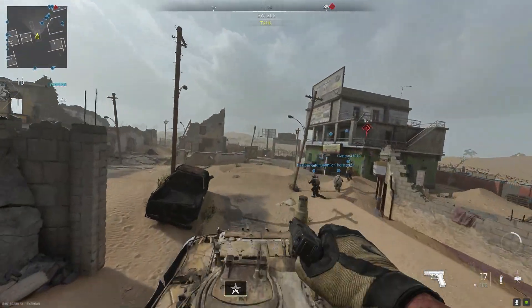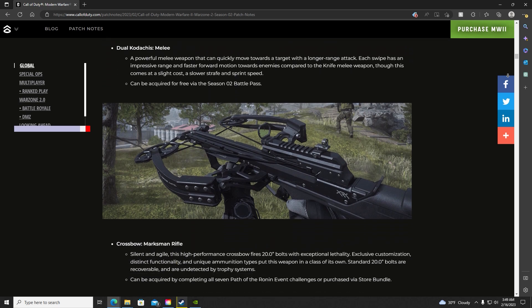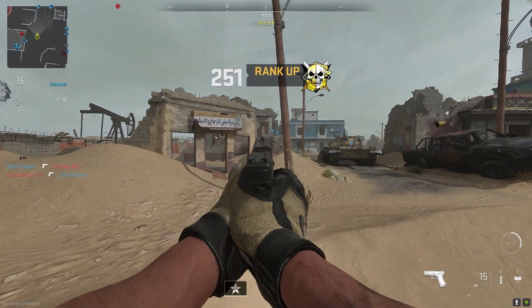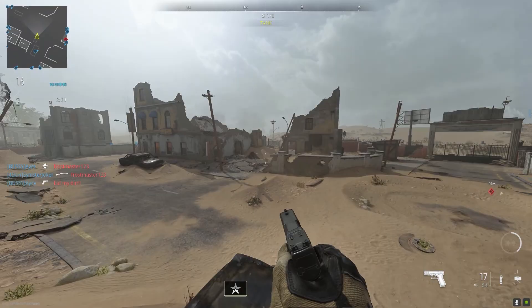While I think the new melee will be interesting, I'm more excited to try out the new Assault Rifle. Additionally, the crossbow is being added as a completion reward to the new Ronin event. The Path of Ronin event gives us seven challenges to complete over the course of several weeks, where we can earn Operator Skins, Weapon Blueprints, Weapon Charms, and more, and these can be completed both in Modern Warfare 2 multiplayer and in Warzone 2.0.